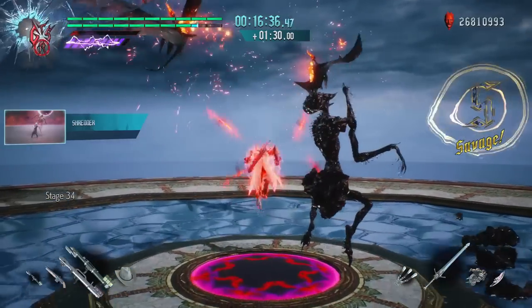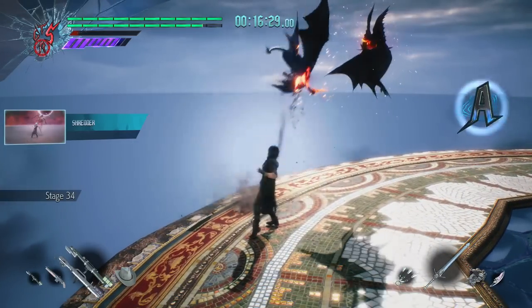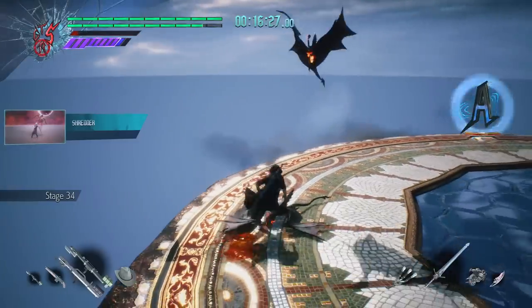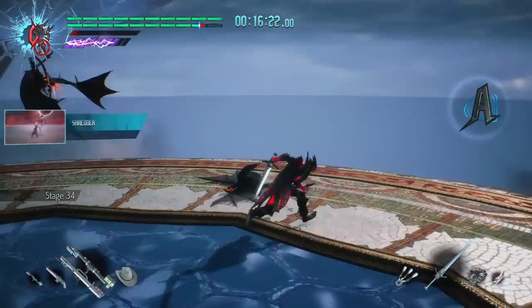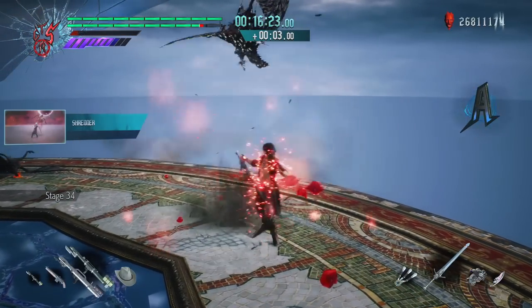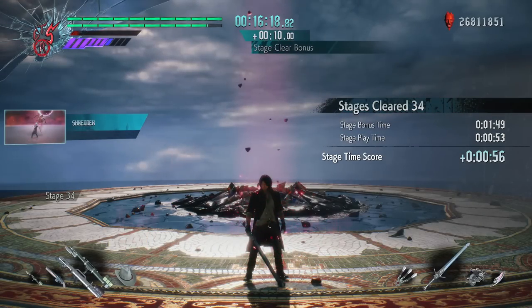As I was going through trimming the fat from my list, all of the Prop Shredder moves ended up getting sidelined for other better moves. Since they ended up being extra, I decided to see how they would do against these red Empusa — and they managed to really surprise me. On top of that, these Empusa give a ton of extra time for very little investment.